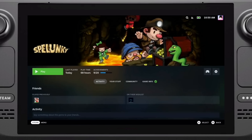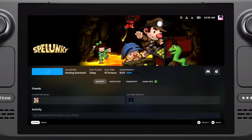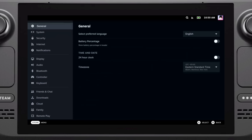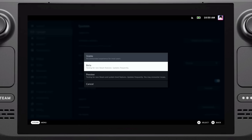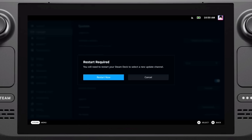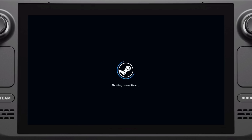The third step is to opt your Steam Deck or your other machine into the beta client as well. To do this on your Steam Deck, hit the Steam menu, go to Settings, under System scroll down to the Beta Participation section, and then choose Beta from the drop-down menu. Your Steam Deck will then restart and download the latest version of the Steam beta.